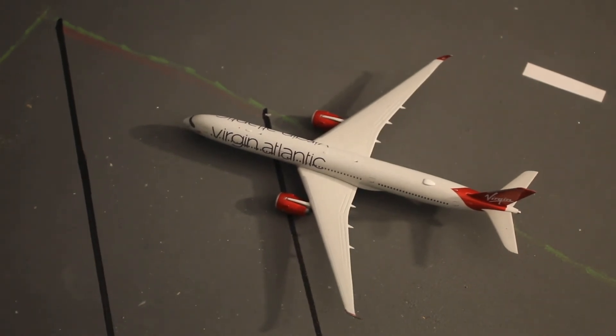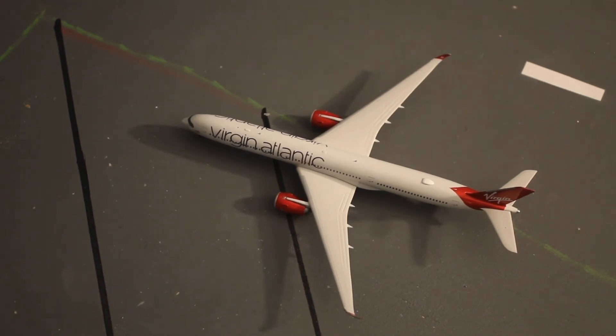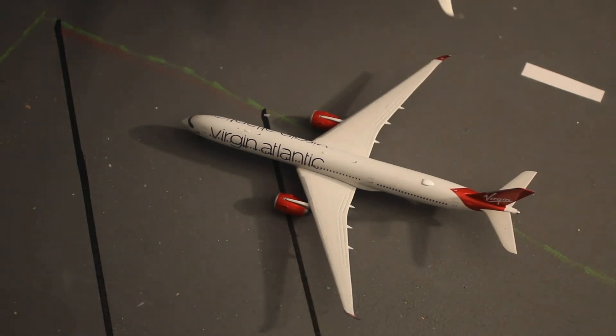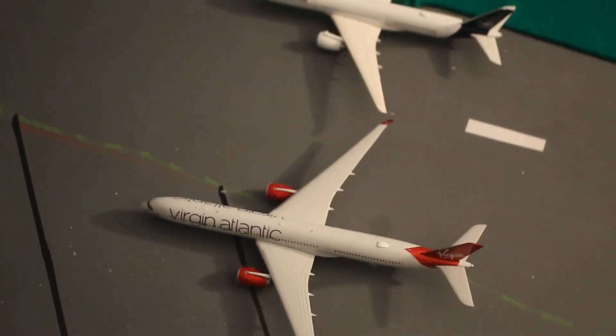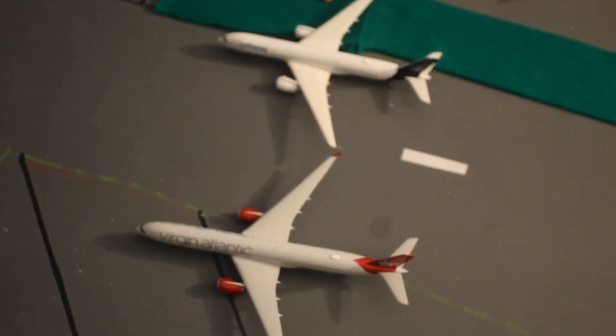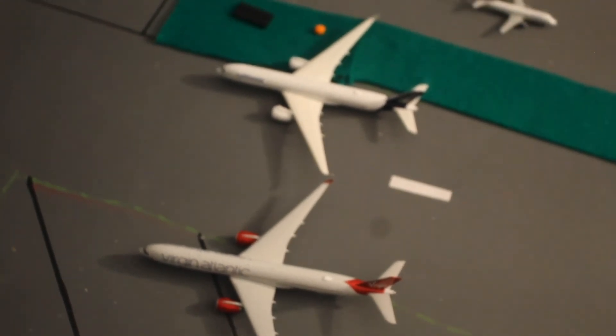There it is — the Virgin A350, the newest aircraft on the layout. Actually hold on, I've got my A359 to put next to it. She's definitely bigger for sure — lengthwise at least.